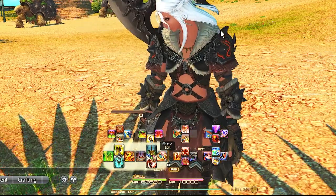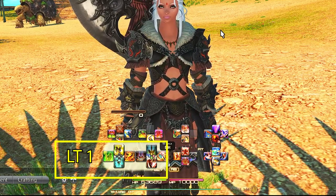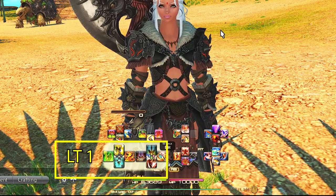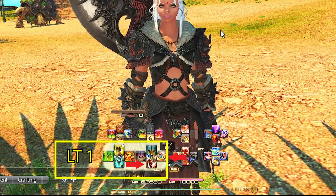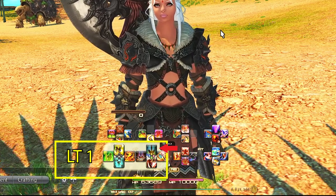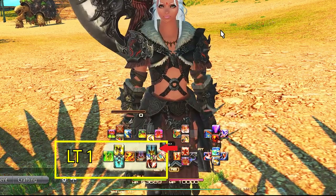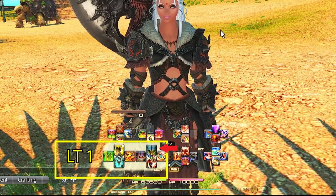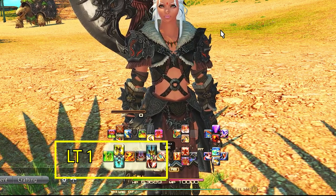Left Trigger 1 is always our AoE GCD combos. I generally like to keep AoE to the left trigger and single target to the right trigger for all my jobs — tanks, healer, or DPS. We have our two AoE GCDs: Overpower and Mithril Tempest, with our technically third GCD, Decimate, when we achieve our job gauge. Initially this is Cyclone, which turns into Decimate and later into Chaotic Cyclone under certain conditions. These abilities revert back to their low levels in low-level dungeons, so you don't have to worry about moving them.